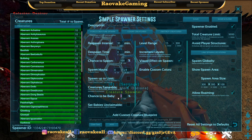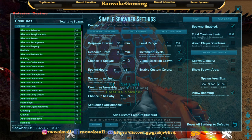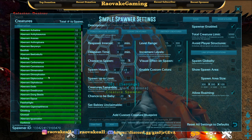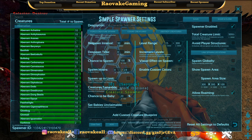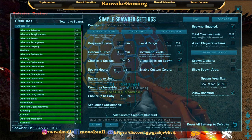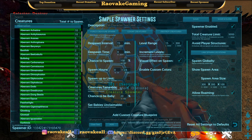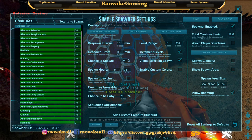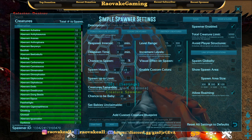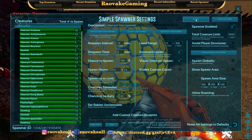Let's add a 20% chance for babies. We're not doing Spawn Up to Limit because we want to keep these numbers, not the 9,999. Respawn interval — let's go with 15. Chance to spawn: 100. Spawn hours basically all day long. We're going to name this Aberrant Dino Spawner, and then save.